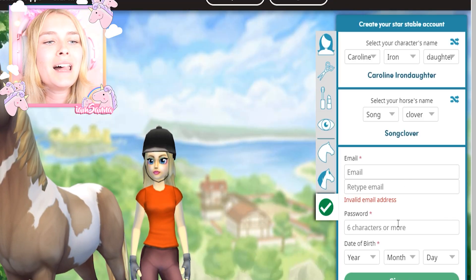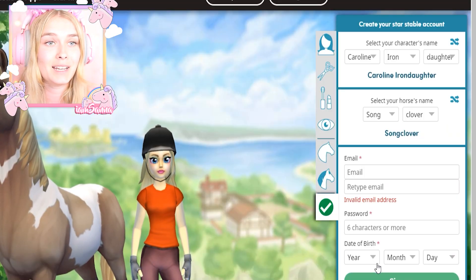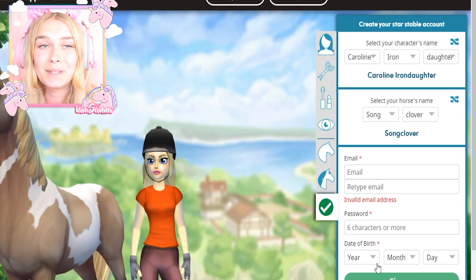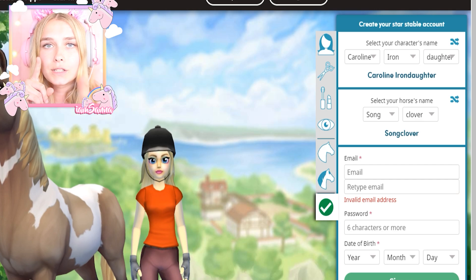All you need to do is type in your email address, your password - remember do not share your password with anyone - and put in your date of birth, and then you have signed up. You've downloaded the game, you need to log in, and then you're free to play. I recommend you guys to go to your computers right now and start playing Star Stable.